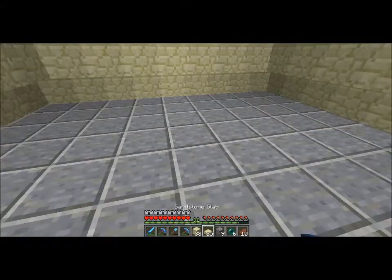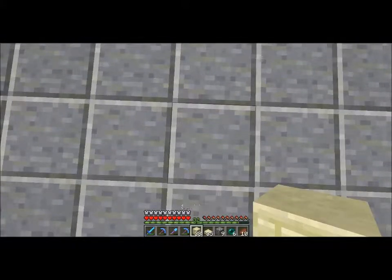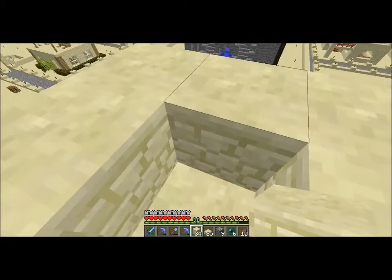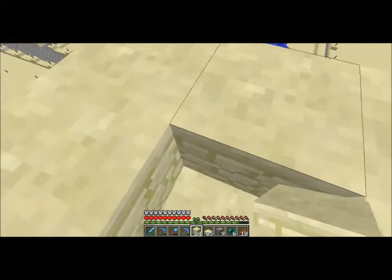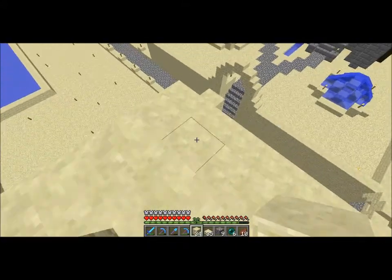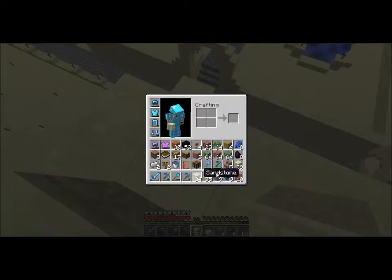Alright, we are pretty much done. We're going to make this pillar just so I can get out. Now we need to go downstairs. We're going to probably change all of these — all the brick I have in my inventory — into slabs.